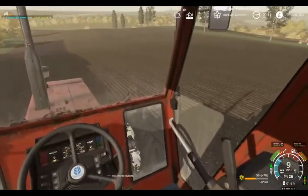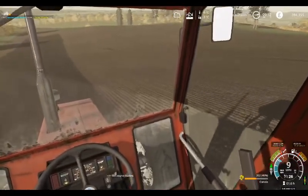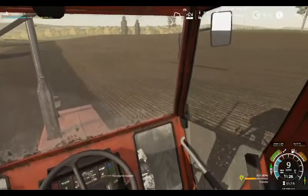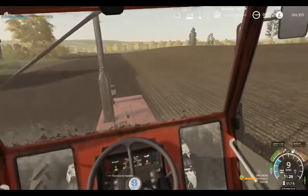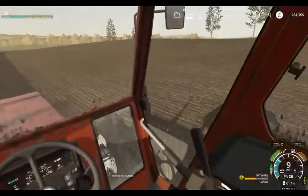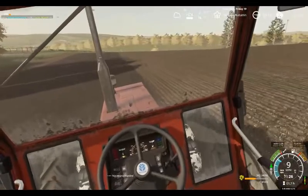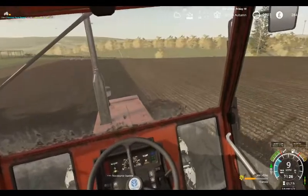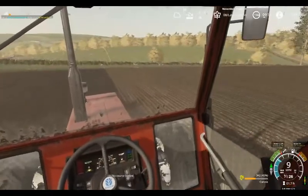Good drill at a fair old speed as well - this is 9 miles an hour. Getting this field of rape done. The next field along, which is a potato field, is going to be the winter wheat. And if we get any new land, that will also be winter wheat and oilseed rape most probably. The field over there is going to be sugar beet. We've got the tractor and the plough over there ready, but we'll get this oilseed rape in first.